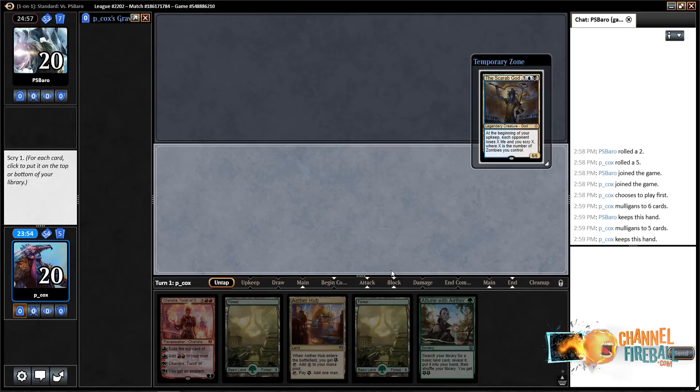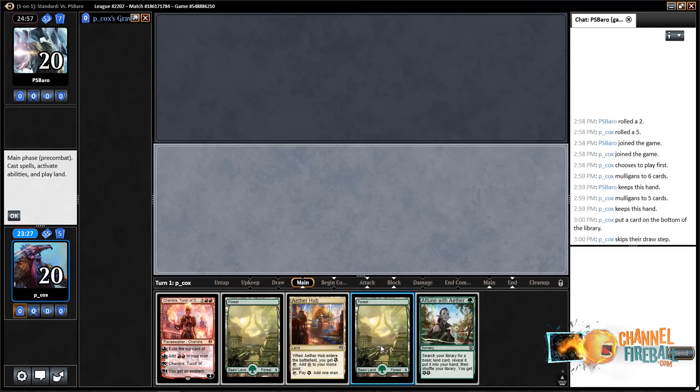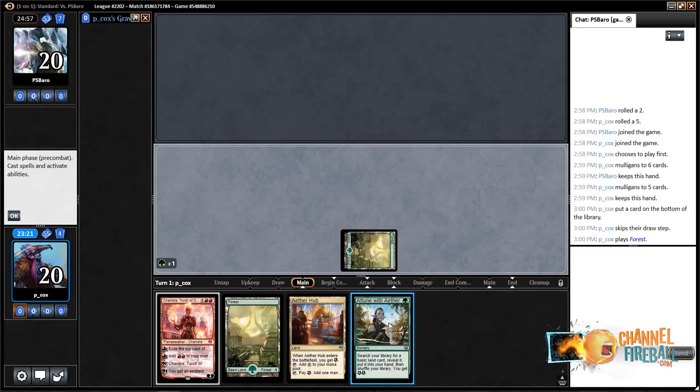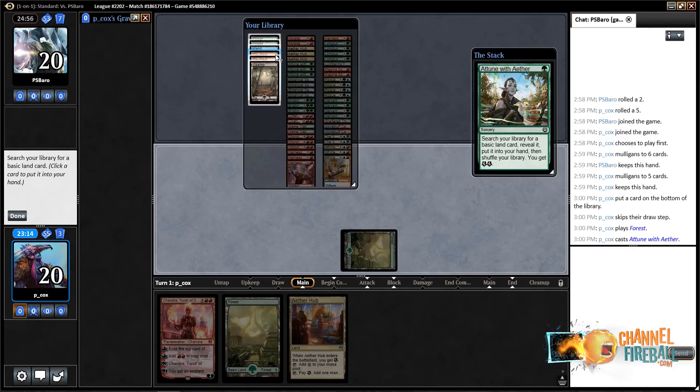Alright, well, not great, but we are going to be able to cast this Chandra, so we'll keep. Can't cast it right now, but do we want the most inherently powerful cards we can get because we're behind on cards? This is a card advantage card, but so is Chandra, and this is not going to protect Chandra — I want to play something before Chandra to protect her. I'm going to put this on the bottom. I'm also stupidly thinking about this when I'm just going to Attune. I'll go ahead and Attune since I put it on the bottom anyway.